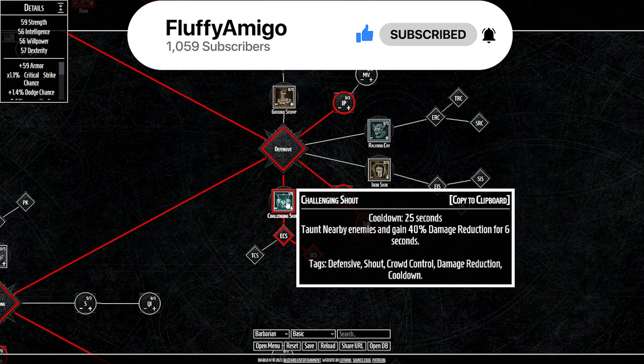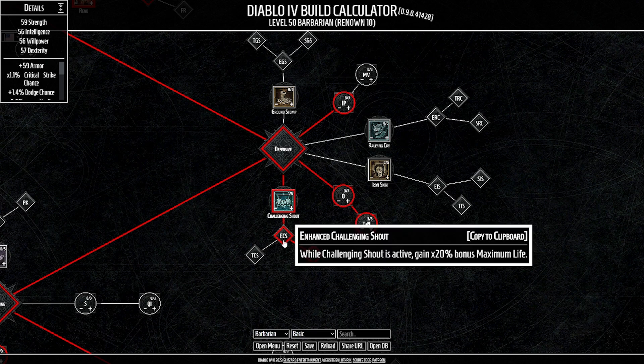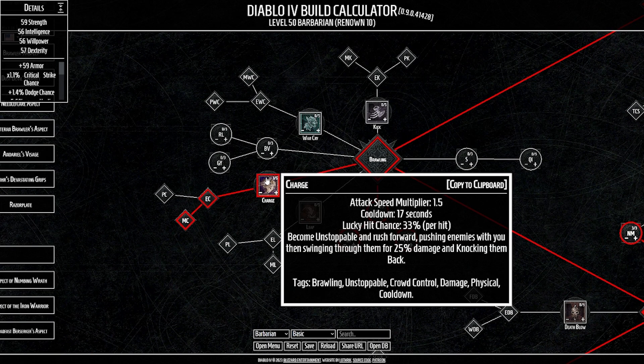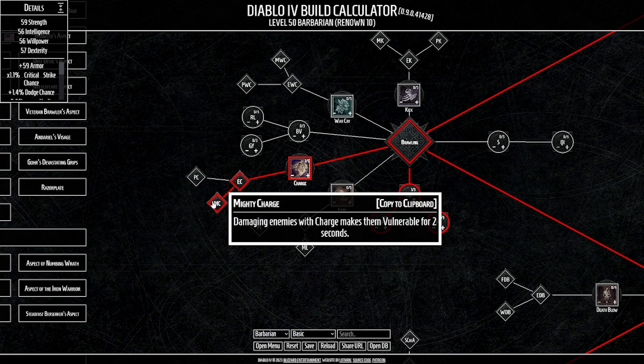Challenging Shout is a very cool skill when paired with the thorn half of the build. It taunts nearby enemies, forcing everyone around you to attack you, and you gain 40% damage reduction for six seconds. Enhanced Challenging Shout gives us 20% bonus maximum life while active. Strategic Challenging Shout is the big part — while active, we gain thorns equal to 30% of our max life. Charge is our main mobility, but it's more than that — Enhanced Charge lets you stun enemies knocked back into terrain, dealing 15% extra damage. Mighty Charge is our other source of vulnerable infliction, inflicting vulnerable on potentially everybody in that charge's large impact radius.